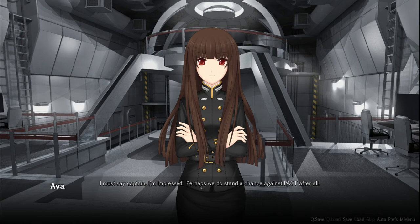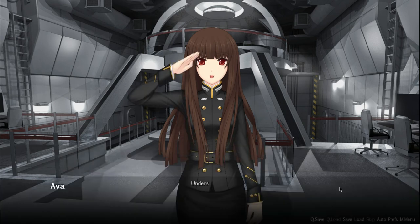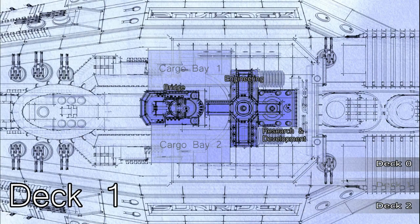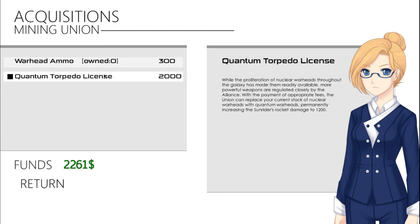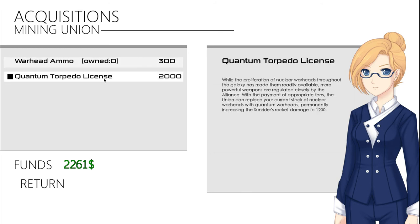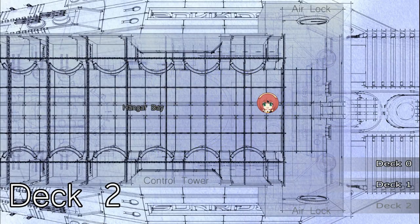18 turns — we could've done it in what, 15? I must say, Captain, I'm impressed. Perhaps we do stand a chance against Pact after all. Don't let your guard down — we still have a lot of work ahead of us. The girls should be in the hangar, you should go celebrate with them. Okay, first I want to see... Fire powerful rockets — rocket deals 800 damage, can be shot down by flak. Not worth it, from the sound of it. Quantum Warheads increase rocket damage — I'll pass. We can't do anything in research and development, so let's head down to the hangar.